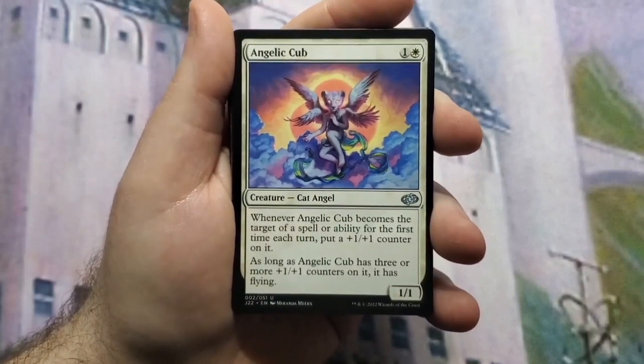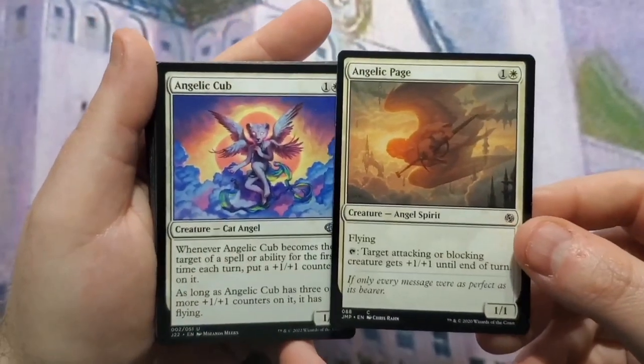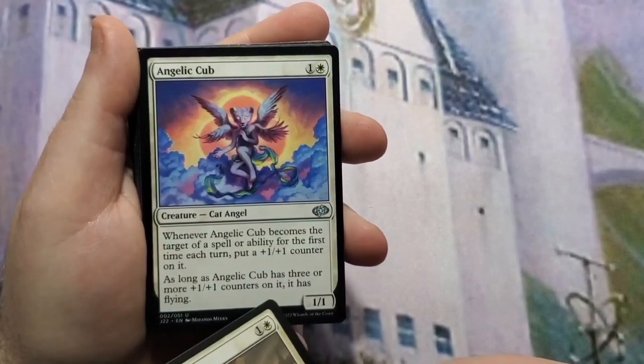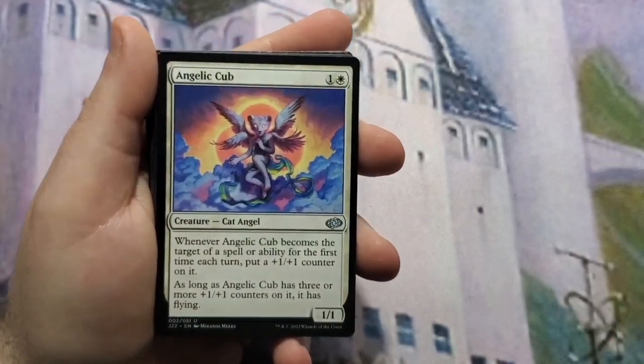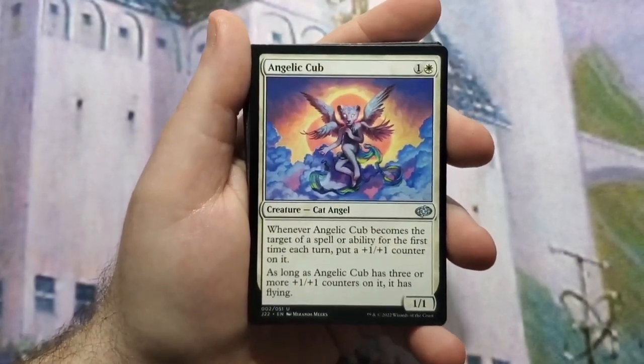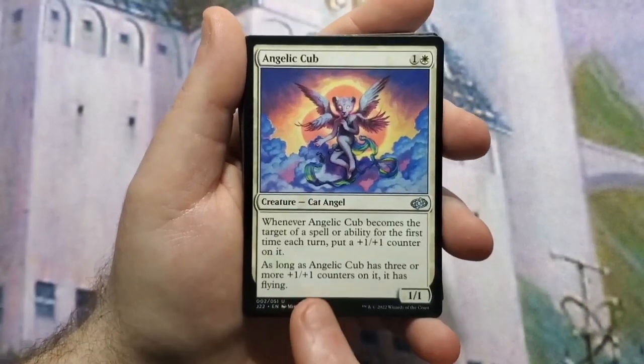As long as Angelic Cub has three or more +1/+1 counters on it, it has flying. The synergy is that you target it with the Angelic Page — when you target it, it gets +1/+1 whether blocking or attacking, and gets a counter from its own ability, so it becomes a 3/3. That's the best synergy, though there are other things that synergize with Angelic Page.